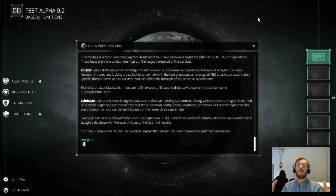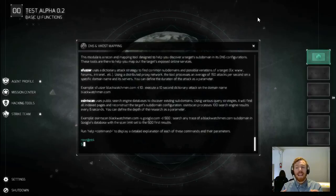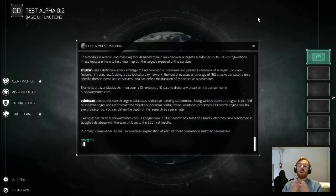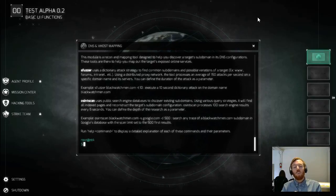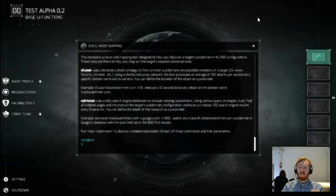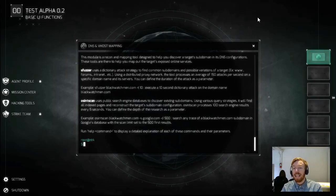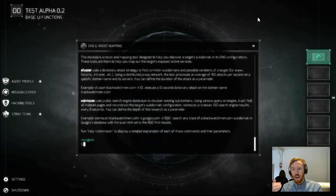Some subdomains are going to be public-facing like a website or a forum, some might be private like an intranet, and there are also specific subdomains which services run off, like an IRC or a webmail server. With the DNS and Vhost mapping tools we have two different techniques to find out what all the subdomains are for a specific domain. What's important is we're peeling back the various layers of the internet around our target to see what we can expose — the more we expose, the more chance we'll have at finding a vulnerable entry point.